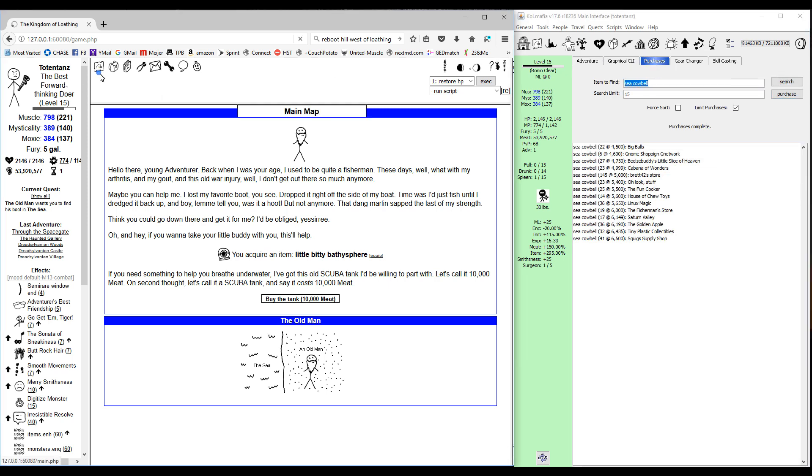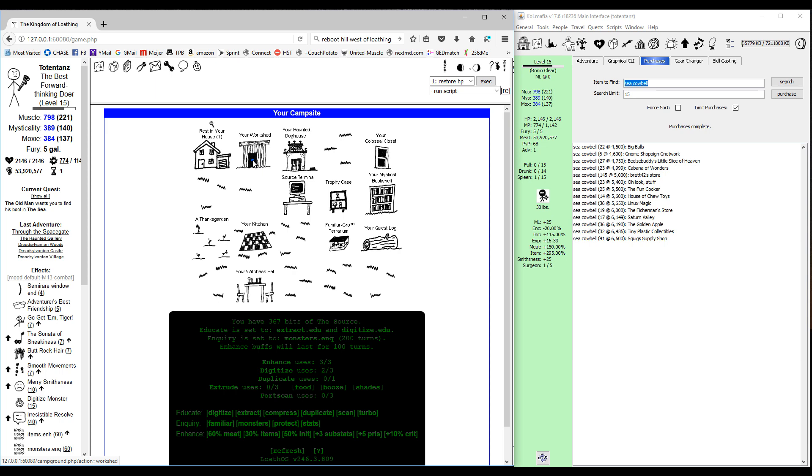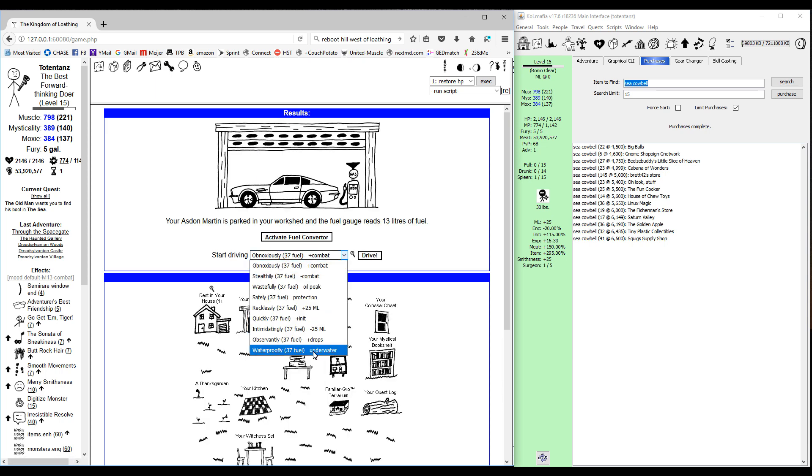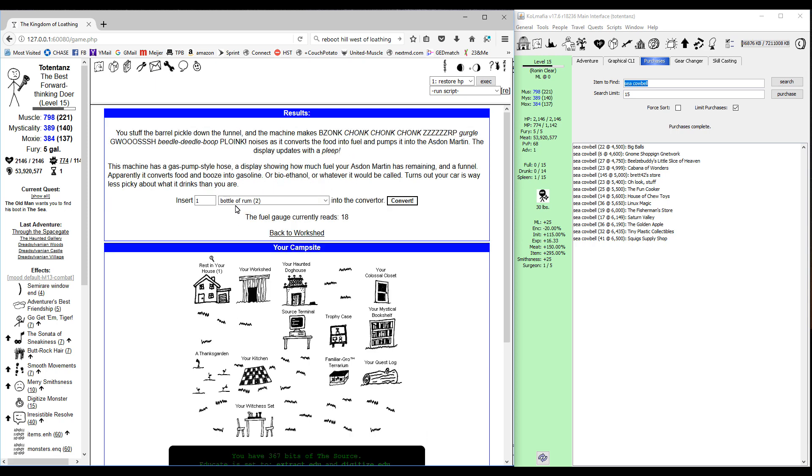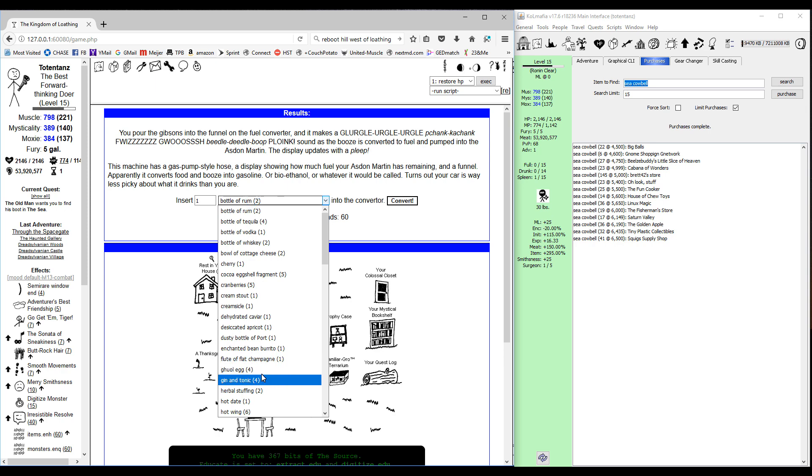If you have the Asden Martin, you can drive waterproofly — that's going to give you the breathing underwater and a few other benefits. It's not totally clear on what those are because I don't think that's been fully spaded yet, but it does seem to help with item drops being a little bit better and not getting items stolen by the dolphins as much, and you can move around a little bit easier underwater.